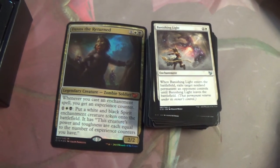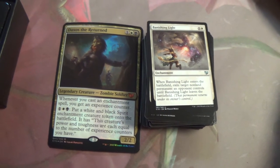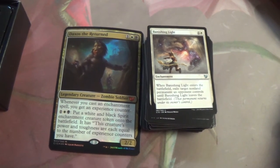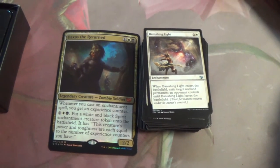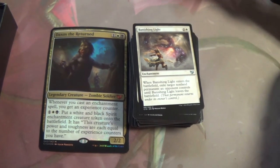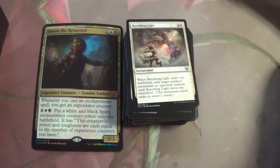Banishing Light — what do we do to have that be Oblivion Ring? This might as well be a staple in this deck. It allows you to run both Oblivion Ring and Banishing Light.